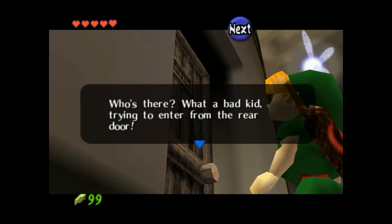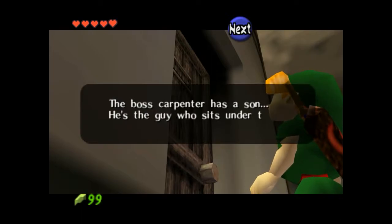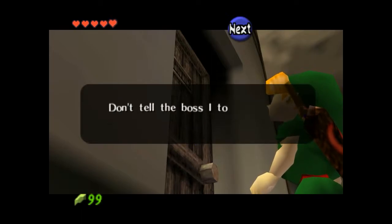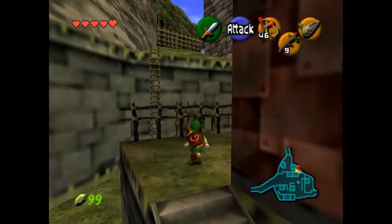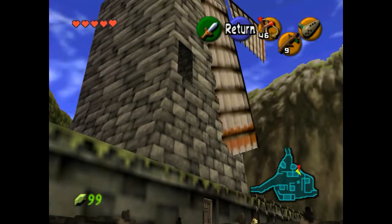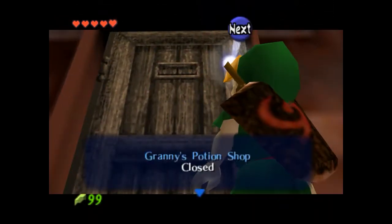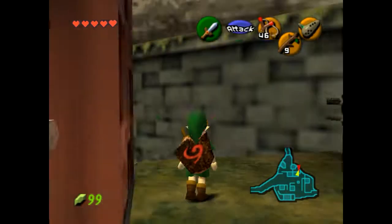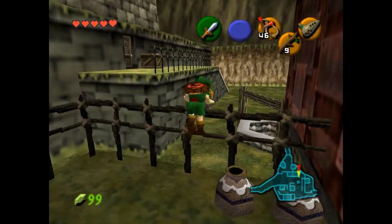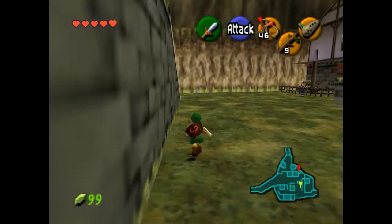Who's there? What a bad kid trying to enter from the rear door. Such a bad kid. I have to tell you some juicy gossip — the boss carpenter has a son. He's the guy who sits under the tree every night. Don't tell the boss I told you that. Oh, that's the hole I was thinking of on the windmill last episode. Granny's special shop — closed, gone for field study, please come again. So we can't do anything else back here. Anyways, let's go to the graveyard and see what that kid is doing over there, and also see if we can meet Dampe the grave keeper.